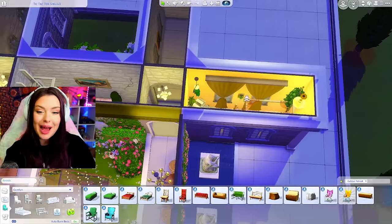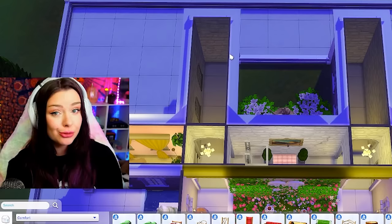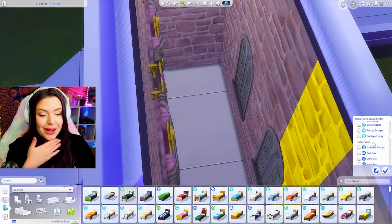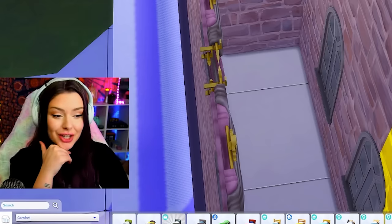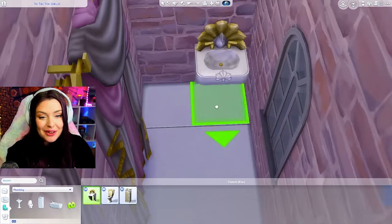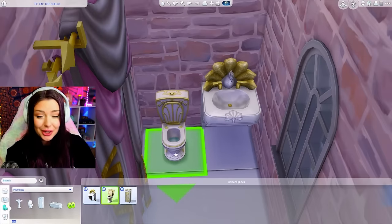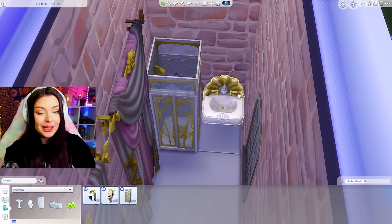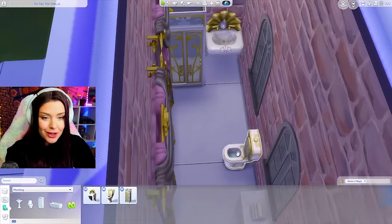I think I want to finish off this half of the house with these two rooms — one is going to be a bathroom, one is going to be a skill room. For the bathroom I want to use Realm of Magic because it has this fancy, out-there kind of style that I think is going to look good with this — and they have all the items I need: shower, toilet, sink, everything. There are also some pink swatches I could use.